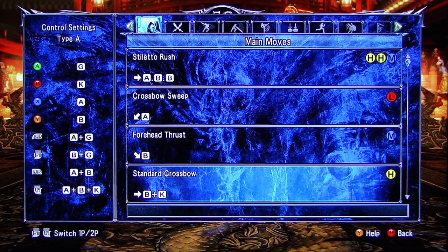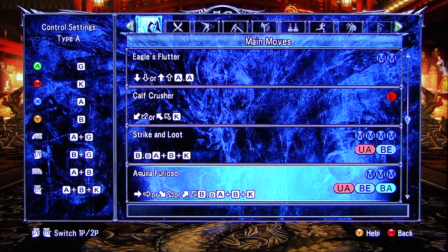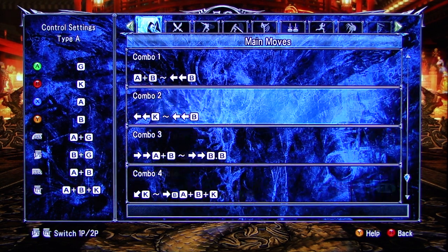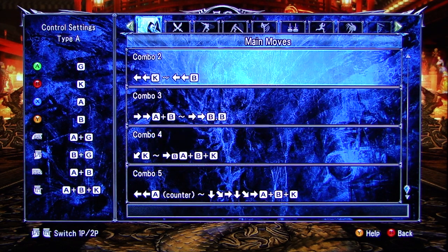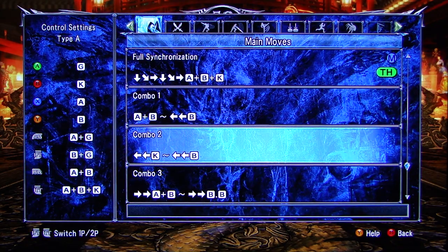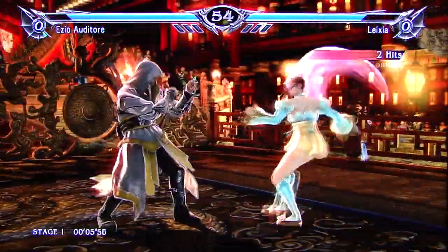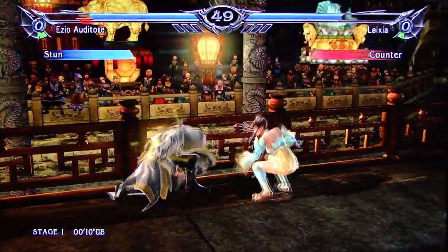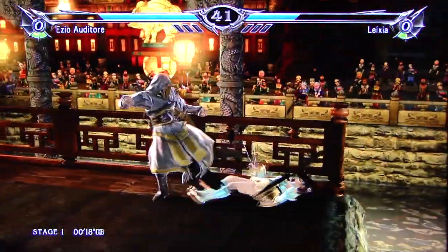He's got a crossbow attack. Full synchronization is a super. Wow, he's got a lot of double tap moves. I'll probably try a couple of these — like this one, that one, this one. I'll try to remember these three combos. There's his dagger combo. Oh, look at that — he's got to keep that bouncy.